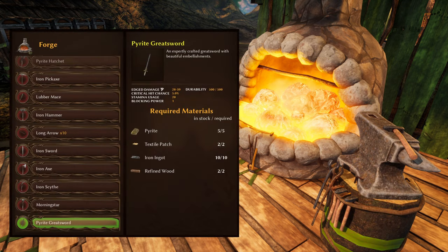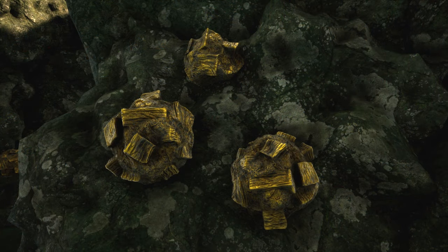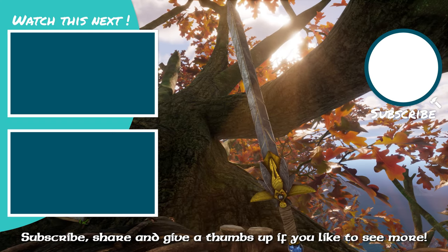Crafting-wise, this greatsword requires the following: two textile patches, ten iron ingots, two refined wood, and five pyrite — with pyrite being a resource currently found exclusively underneath the chapel and throughout the crypt area.